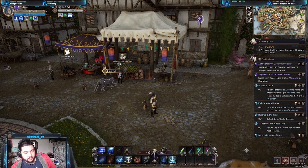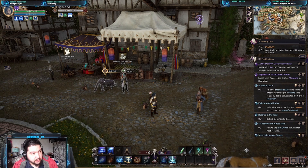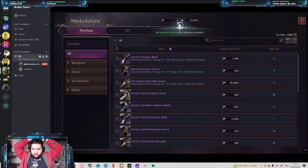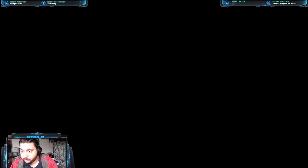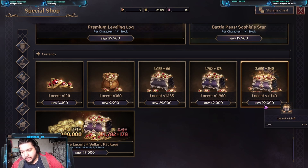At level 15 you get access to the auction house. Let me pull up Tommy's stream to show what he's got access to. You can see 'lowest sale price' and there's a currency — that's the premium currency. If I open up the cash shop, it's called Lucent. It's the premium currency, and you can buy all of this with real money.